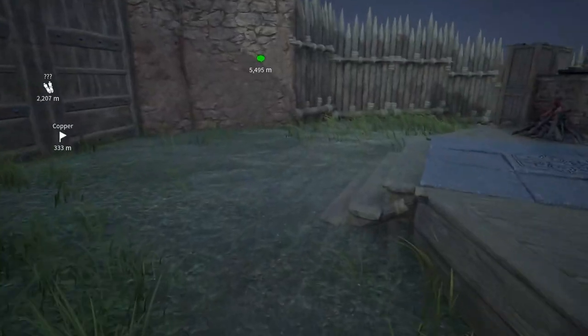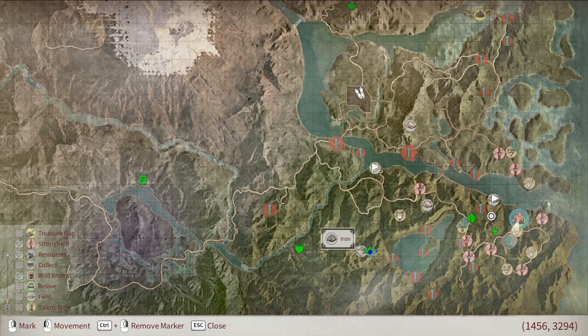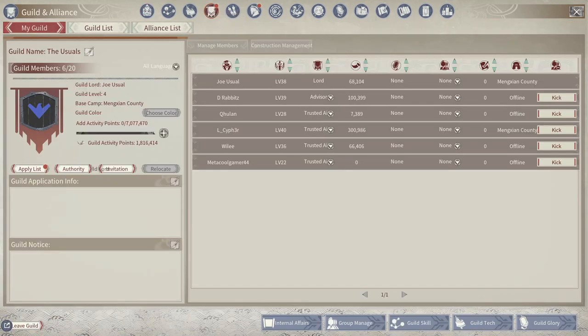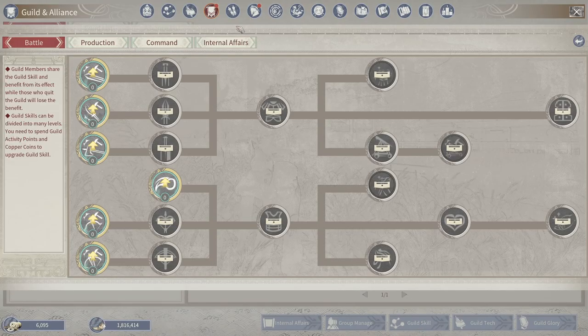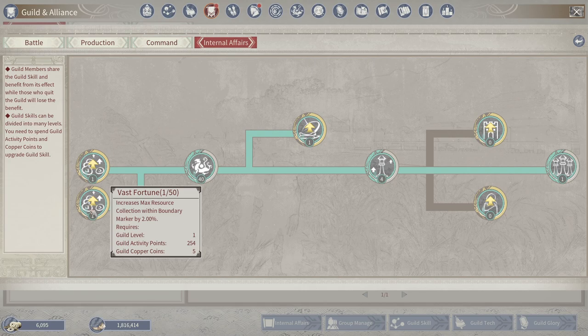Once you have your first marker, you might want to expand — like we did when we built an iron mine next to an iron node nearby. As a guild, we put a fence around a dense iron spot, put an iron mine in, and tried to place a boundary marker — but it wouldn't let us. It said we were over our limit. So to get the second boundary marker, you go into guild skill, then internal affairs, and this is what you came here for.